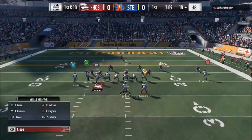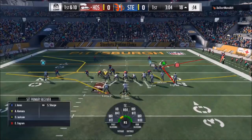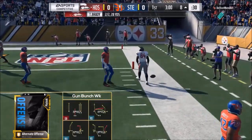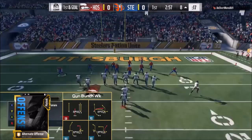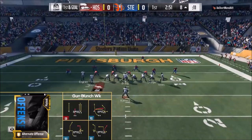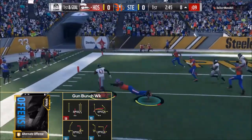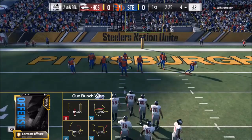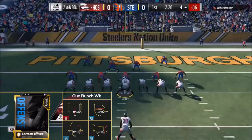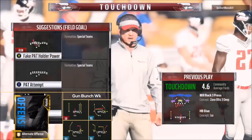We're going to start with what will probably end up being the most likely candidate for this list, and that is the Gun Bunch scheme out of the West Coast playbook — and not even just the Gun Bunch scheme, but just the West Coast playbook in general. You're going to see probably about half the field in the Madden Ultimate League running this playbook, and for good reason. It has the best Gun Bunch in the game, with exclusive plays such as Dig HB Out and Mesh Post that are only in this playbook.